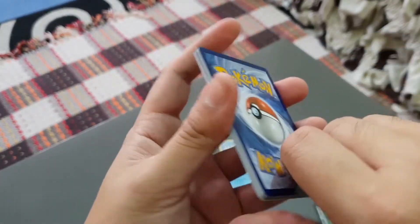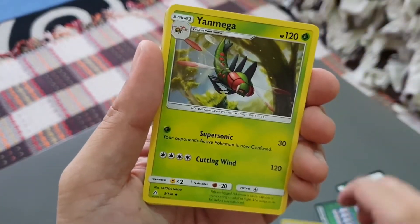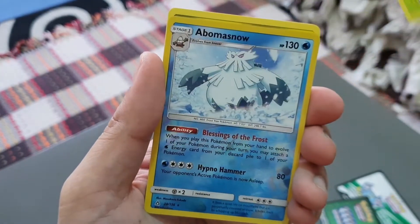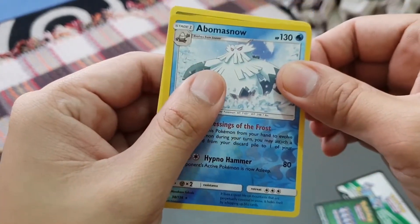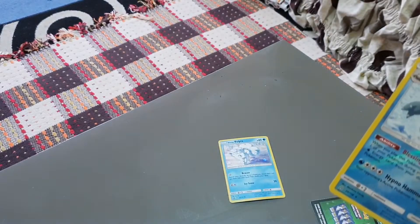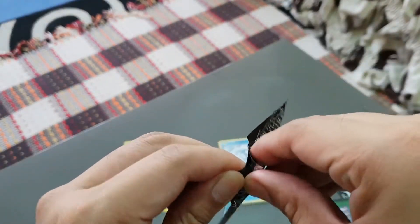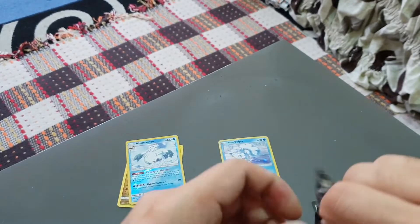First pack: water energy, Skuntank, Pikachu, Yangoose, Mega Yangoose, Scrubbish, Pachirisu, Chimchar, Roselia. We've got a reverse holo Bewear - nice. And we have a Garchomp. Is this a holo? Let me take a closer look - no, it's a normal rare Garchomp. Fair enough.